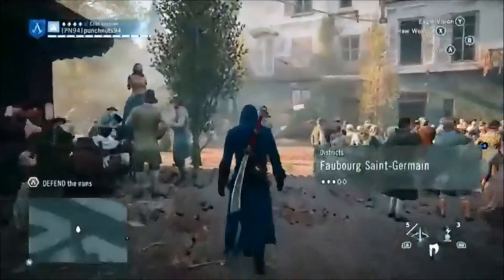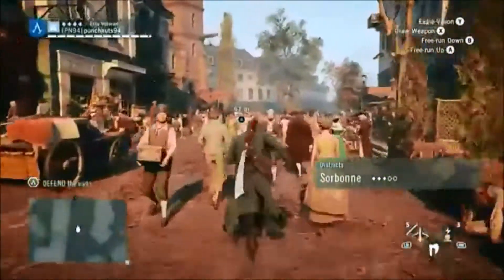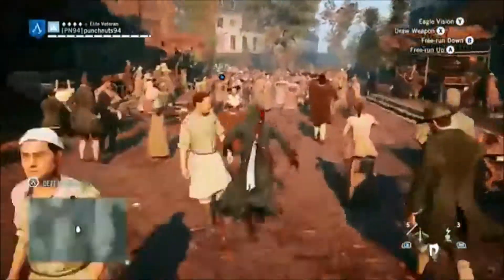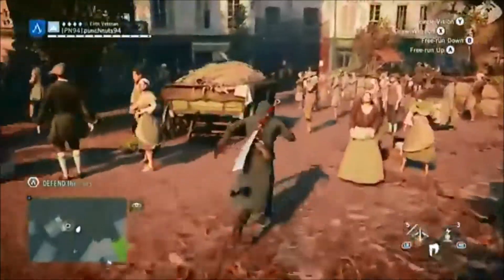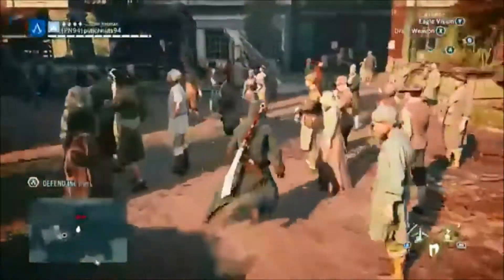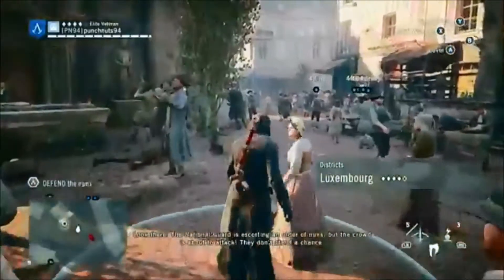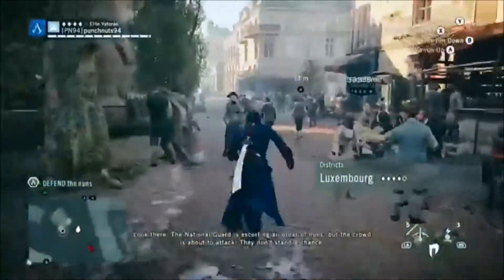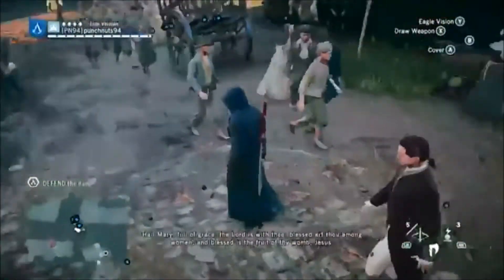We're gonna start with free running in Assassin's Creed Unity. I thought the free running was really smooth and it felt like I could climb on anything, because it took place in a gigantic city and with all the detail put into the buildings you can pretty much climb anything, instead of straight walls with no detail on them.